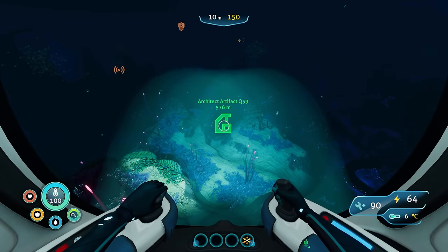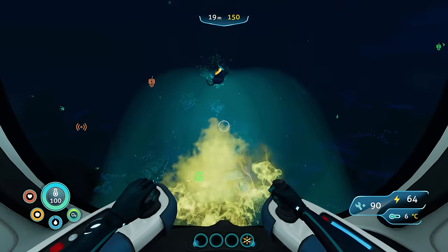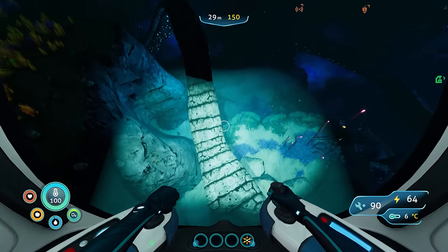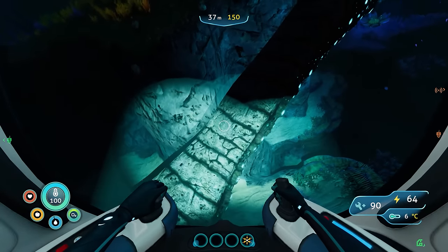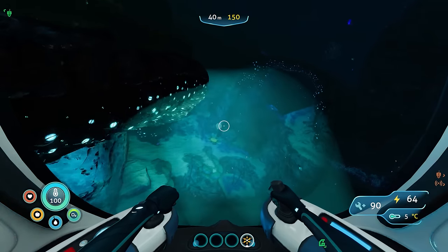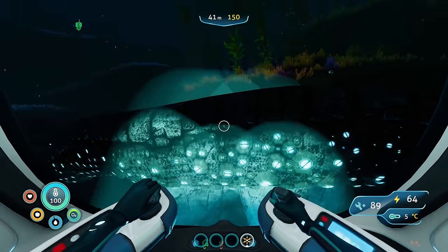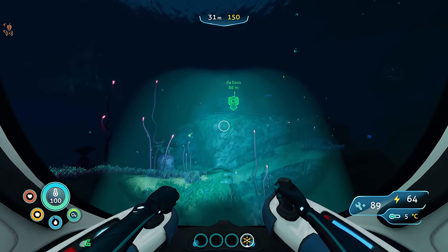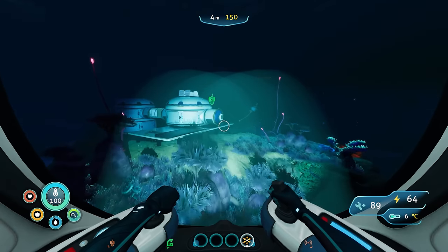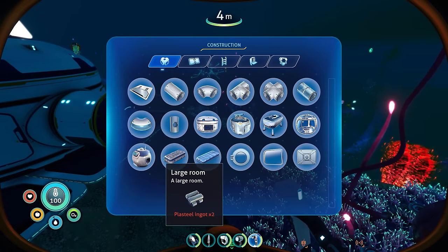Last episode we also got a message from Alan saying there's another location for architecture artifacts. I tested the perimeter defense by running into a fish — I lost a point but no sound happened, so I'm not sure what it does. I guess you'd only really see its use when a leviathan's attacking you. Not going to complain though, especially since it was completely free.